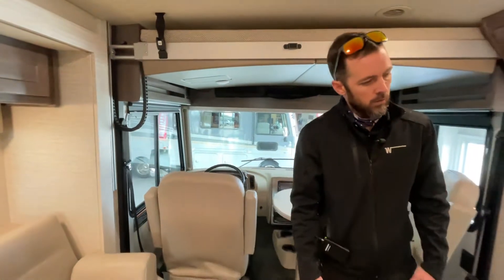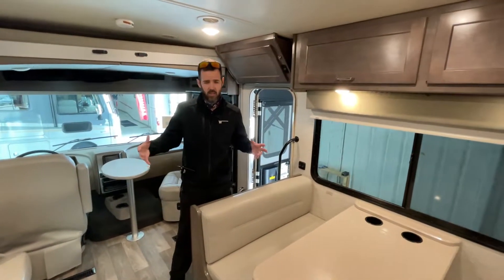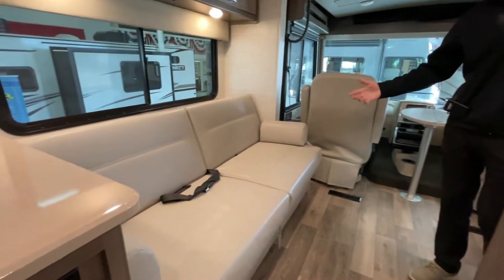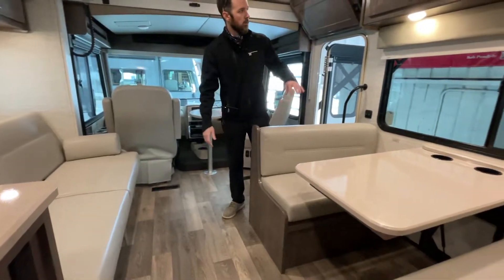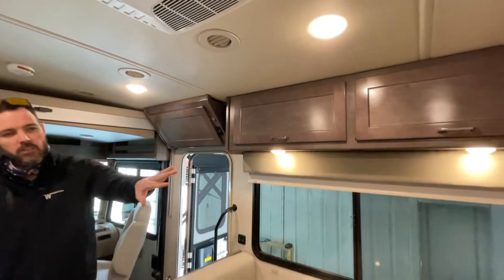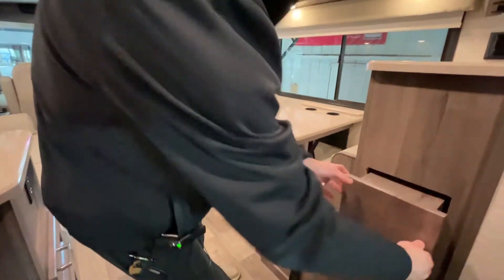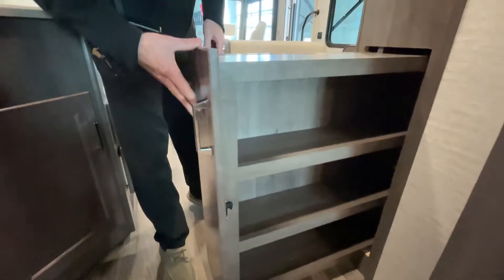Moving back into the main living area, what's really cool about this particular floor plan is just the layout in general. For an under-30-foot unit, you've got your dinette directly across from your sofa. If you have guests, you're all in the same kind of area — you're not yelling to try to talk to each other. Lots of good storage here, overhead and underneath the seats. You've got your TV, and something really cool on this one is your slide-out tray — a good spot for food, cans, things of that nature.